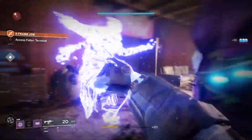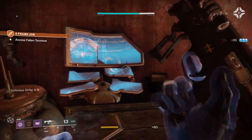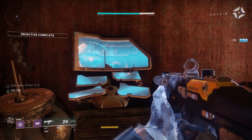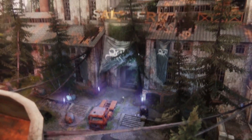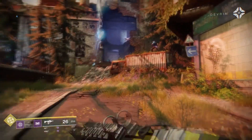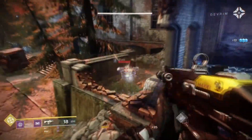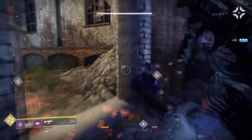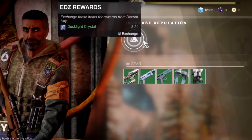We then see some gameplay of an adventure. This one is named A Frame Job, where I believe we are setting up the Fallen to anger the Red Legion, leading them to be attacked. We also see a pretty sweet looking SMG from Hakke being used with a gold shader applied, as well as a few other weapons in action.